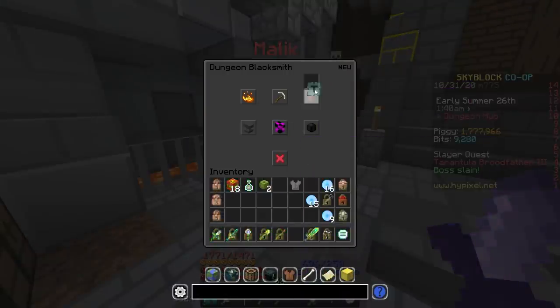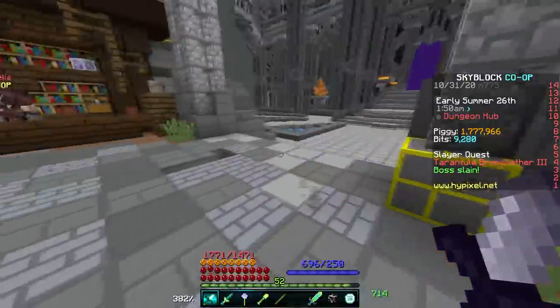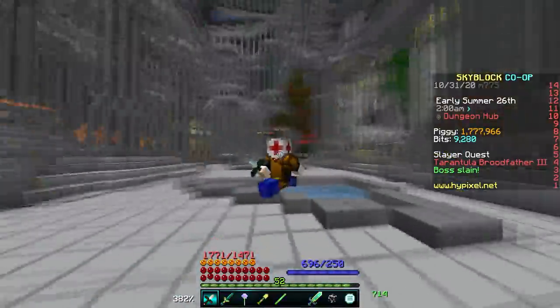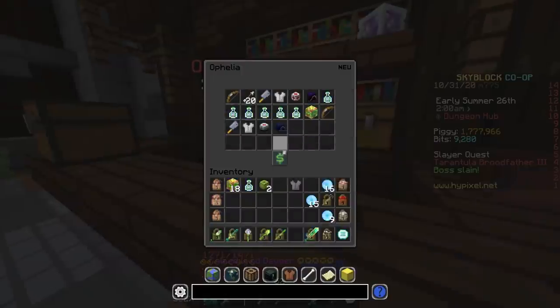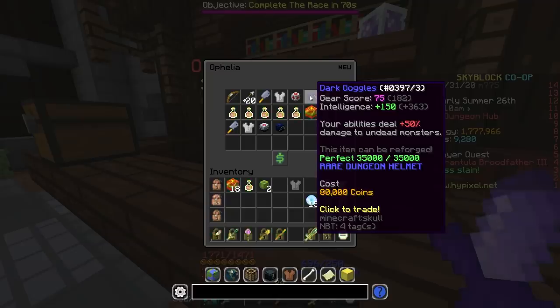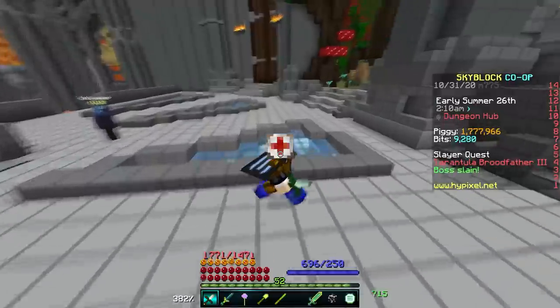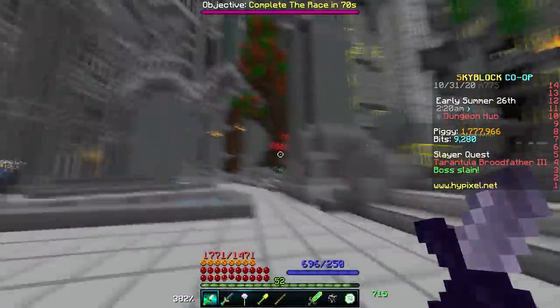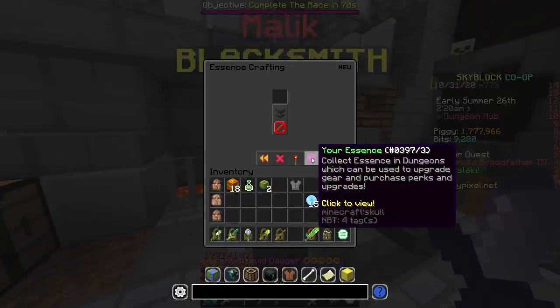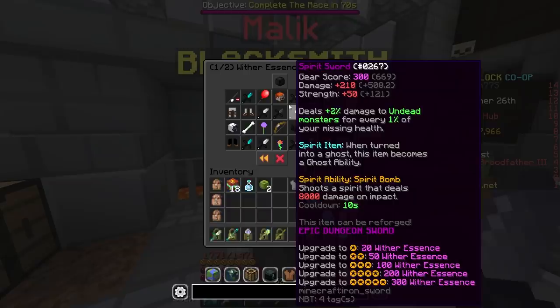Similar to the heavy armor, you can throw the zombie soldier armor into the essence crafting menu and with undead essence five-star it, making it even stronger. Make sure to use your class helmets such as the mender helmet and the dark goggles — great for healers and mages. For everyone else, slap a full set of zombie soldier on. I'd also recommend switching your sword out for the adaptive blade, which you get with wither essence from floor two, and it's a significantly stronger sword than your Aspect of the Dragons.